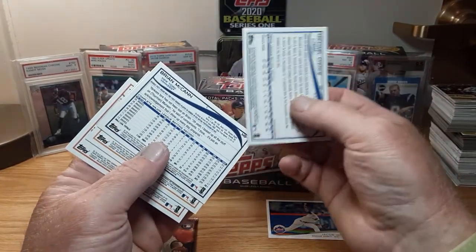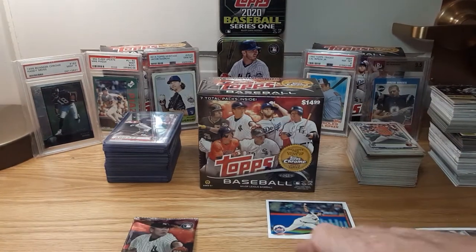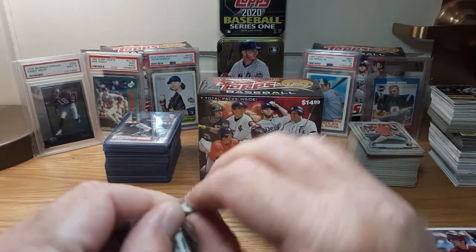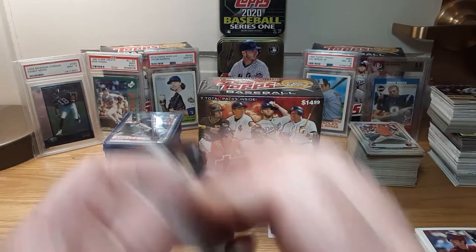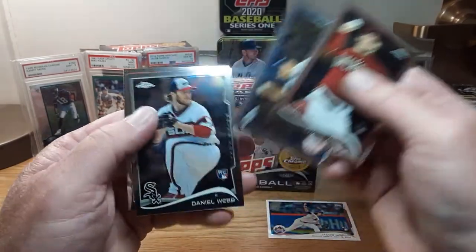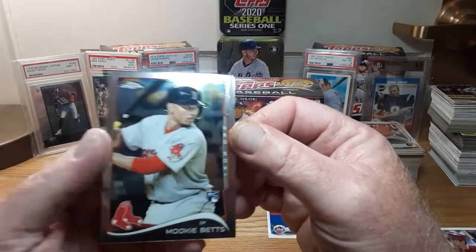Nope. So there's box one down — wait, we got one more pack. I think it was a bonus pack or something. Chase Anderson, Masahiro Tanaka rookie debut, Daniel Webb. Boom — Mookie Betts! Best card in the set right there.